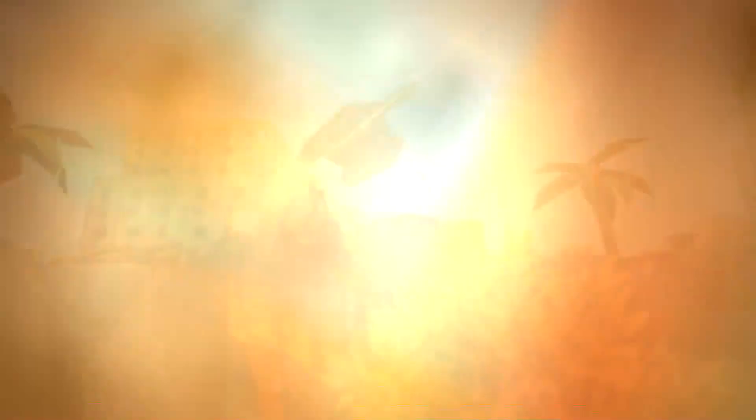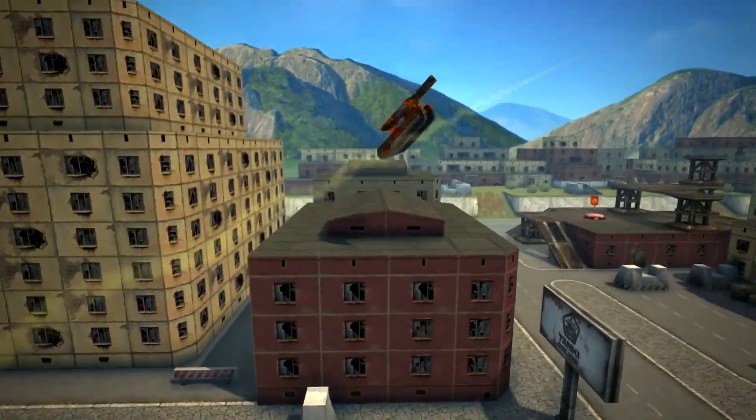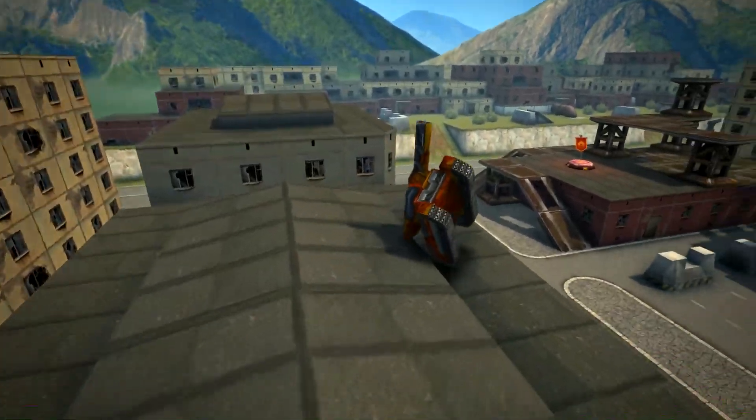Place one mine in front of the dictator and have two hammers on the side of the wall. Also have a railgun to shoot the wasp into the right direction.